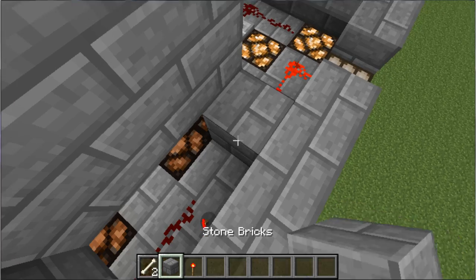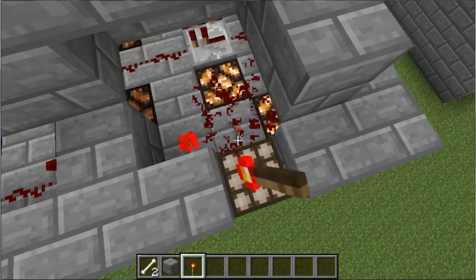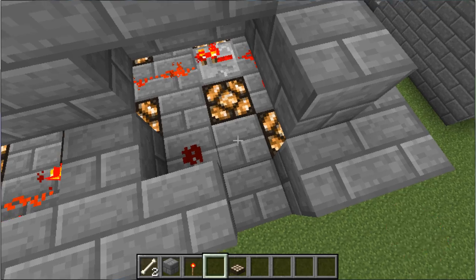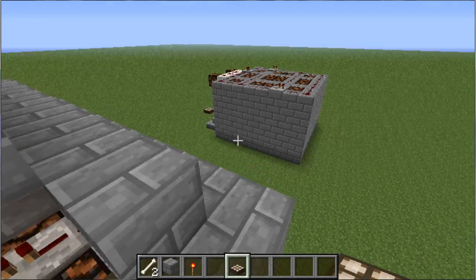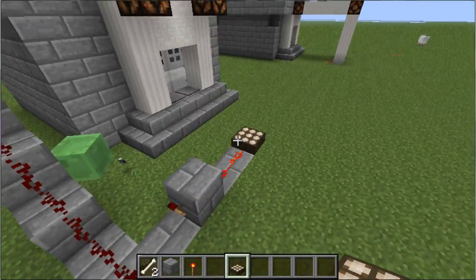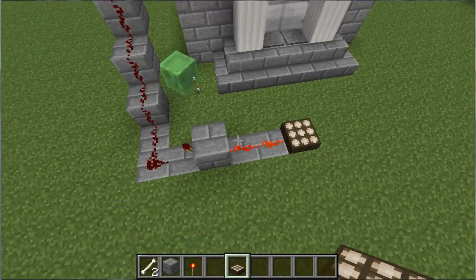I'm going to go ahead and replace this back to what it was supposed to be. Originally I actually had the daylight sensor here — there it is — because I need this to work so I don't look like a total idiot. There we go. Back over here, you can see this. I showed that off a little bit, but this is the better, more open, easier-to-see version.